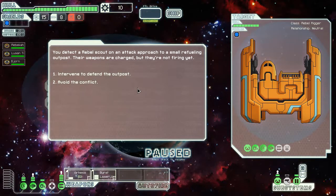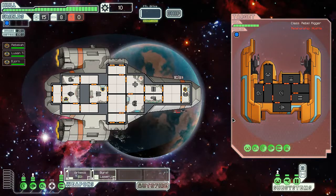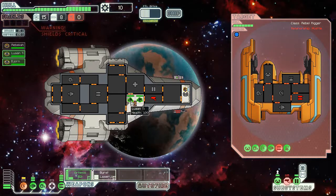Small refueling outposts and a rebel scout. Oh yeah, definitely going to ruin these guys' day. We have a regular beam and a hull laser. Let's put some hurt on the weapons. First thing they do is knock out my shields — brutal. I took down their weapons too, but still — two points of damage right off the bat. That's kind of painful.